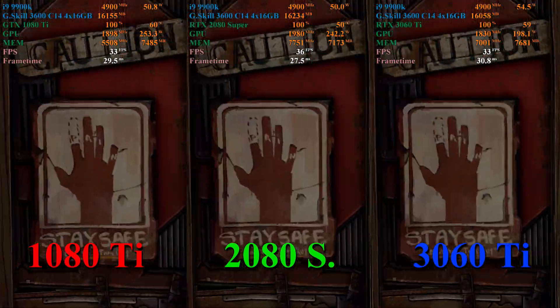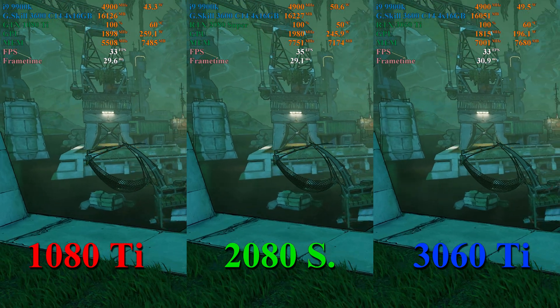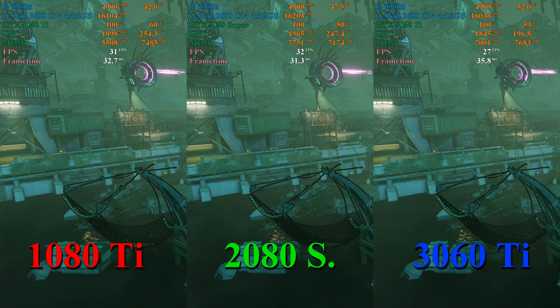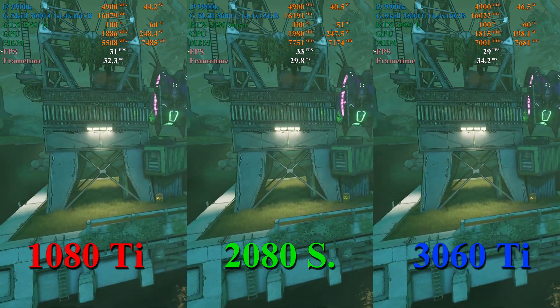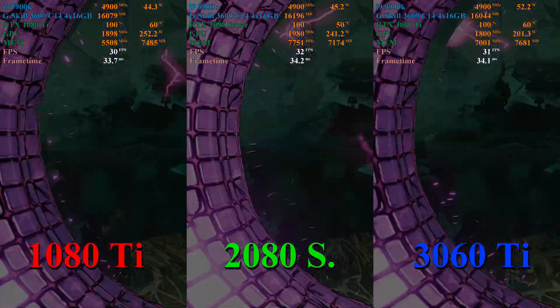And once again, as usual, the 2080 Super maintains about a 2-3 frames per second lead over the 1080 Ti for the entire test, and in a few instances more like 5 frames per second. Overall the test is very close, the 2080 Super being the only card that maintains over 30 frames per second for basically the whole test.